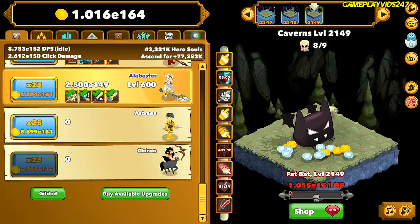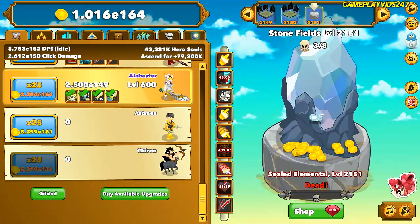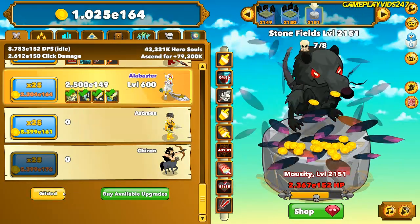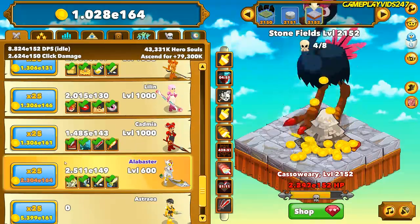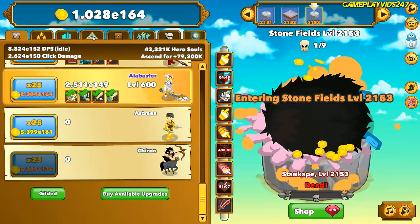Let's check out the mercenaries for today. Here's Primal Boss, level 2150 — that's down and out. See you later, dude. Just flew past that boss. All right, let's go into Alabaster again. Just have to wait to save up enough gold to actually upgrade Alabaster here. It's going to take ages.